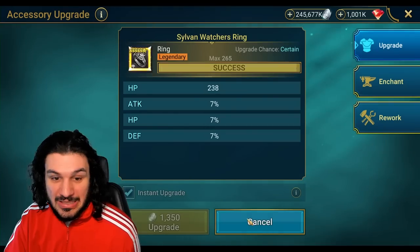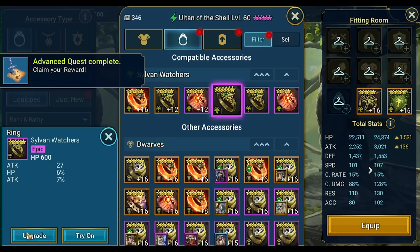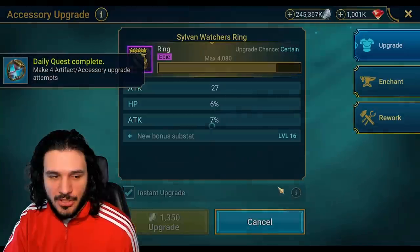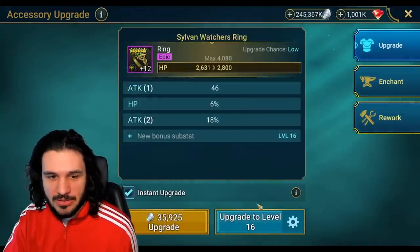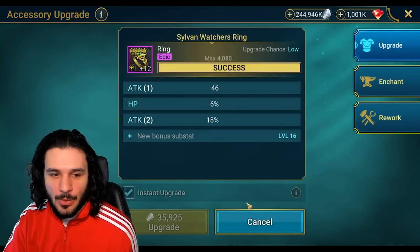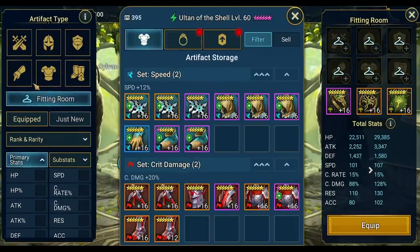We need an attack ring with attack percentage — not a single attack percent ring available. Let me just gamble and roll some — see if we can get any type of attack rolls here. Nothing there. Moving on. Surely you're going to give me some luck for the video. Got a double roll — lock it in, let's go. We're going to be pretty behind on attack, but if he hits really hard there's potential here. Now we're going to go to gear.